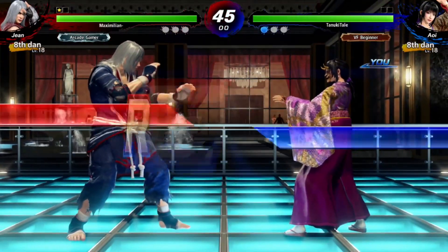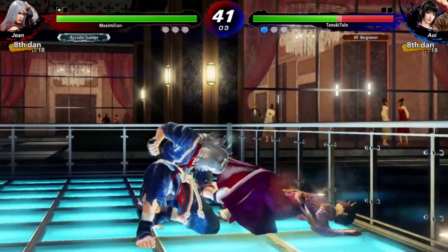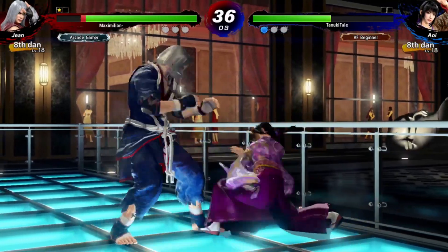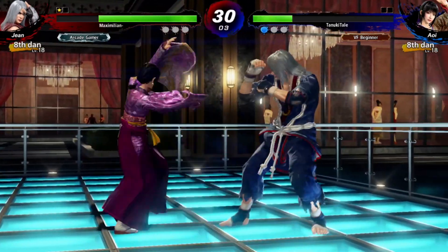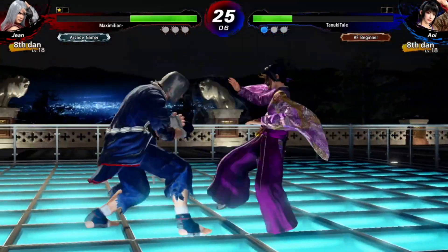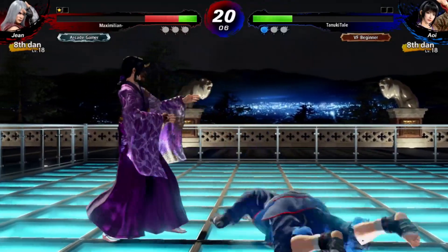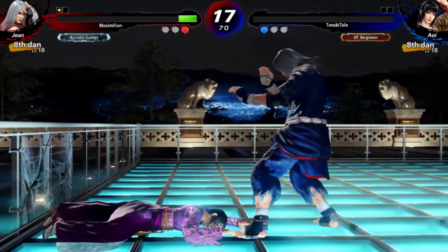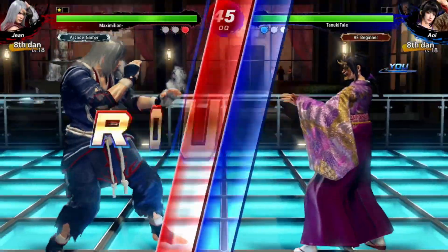Round two. I'm trying to get out of the wall here, and I definitely could have gotten a better punish there. Whenever I do that ground grab and put myself in the corner, I try to get out of there quickly with a sidestep. But they can actually wake up fast enough to hit me while sidestepping. And so here, it's another case of that rolling attack just being super oppressive — at least until I find a way to answer that, because there's no way I could react to that online.